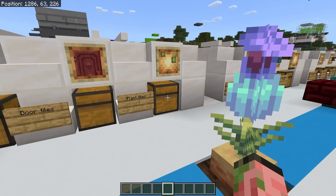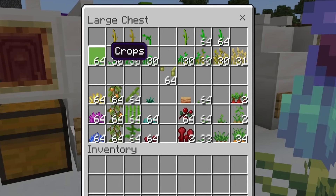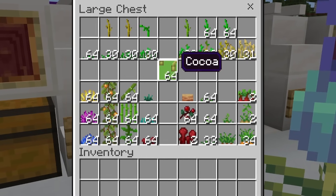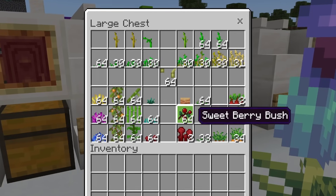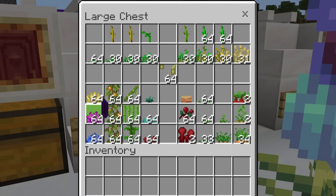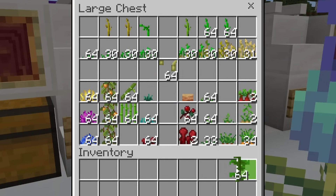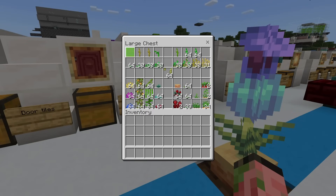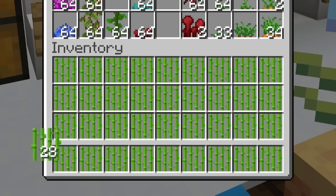Then we got the plants — oh my, is there a lot of different plant tiles. All of these are different stages of growth for wheat, or you've got cocoa beans, pitcher pod tiles — basically any plant you can think of, there is a tile for it. These are not vanilla items you can just get from the creative inventory. I especially love the kelp — it's animated, look how cool that is. These are all basically just a regular item when you place them down, but in the inventory they're special and unique.